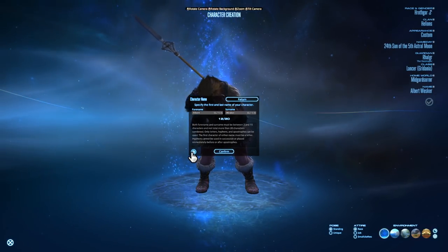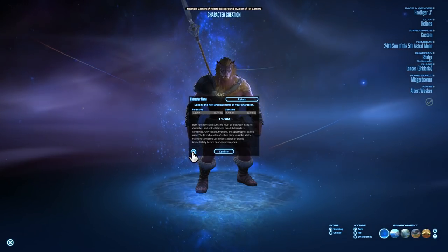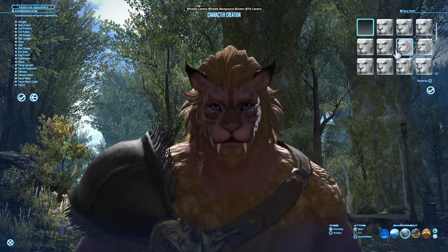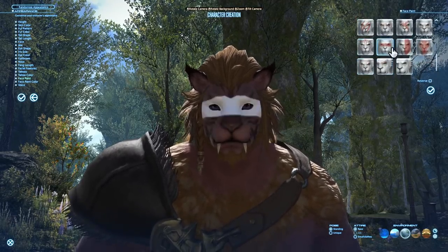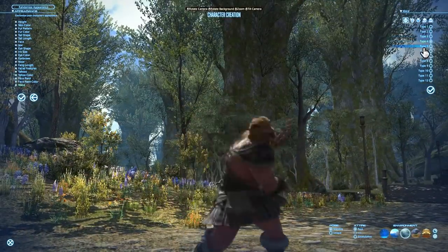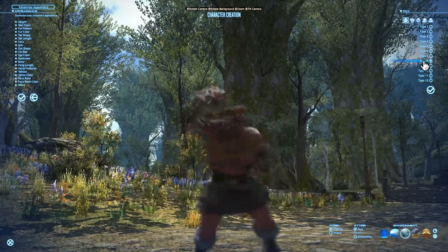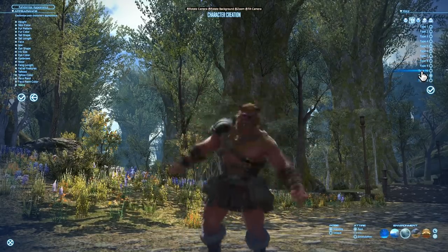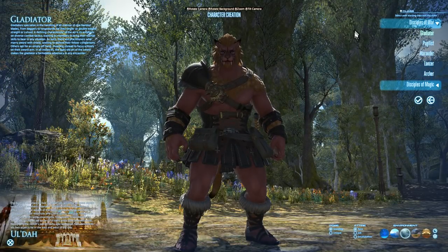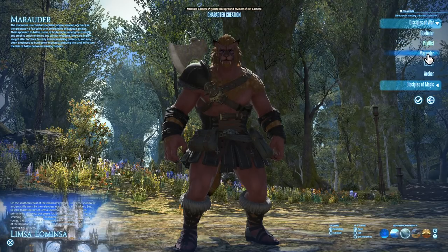If nothing else you can hit the generate name button to get some lore-friendly name ideas. For reference, all of your choices here are purely for looks — each race is no stronger than the others, and your guardian deity has no implication on gameplay. But when we get to our starting class, this does have some effect on the start of the game. We can change classes very early into the game, but we should still pick one we like the idea of to start.